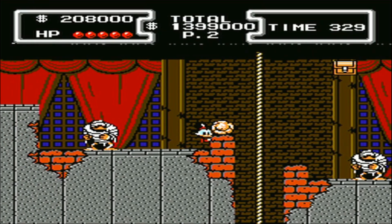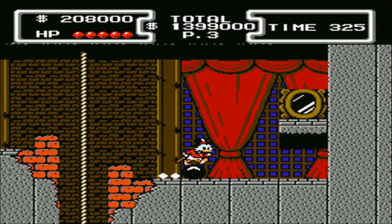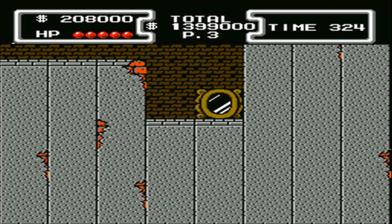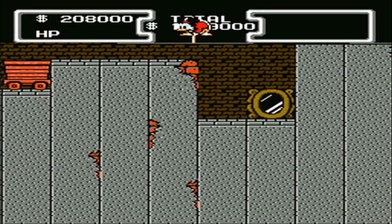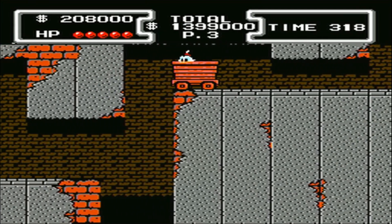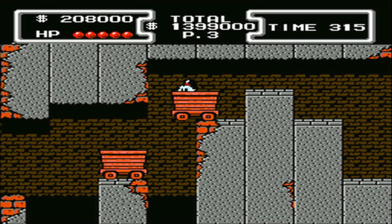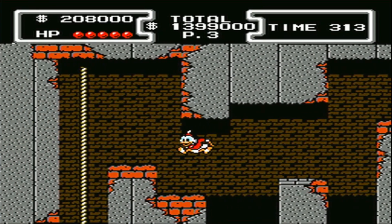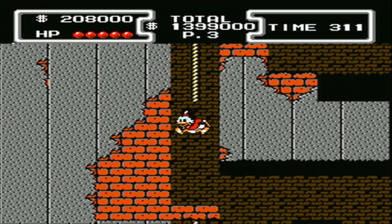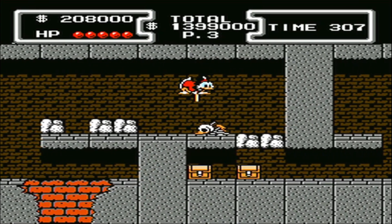If we go back to where we dropped the treasure chest on the zombie mummy guy, we can take that magic mirror, and that leads us to an ore cart. We kind of got to duck and then jump out of it. Then there's going to be another ore cart we have to jump out of to another ore cart, and then we'll finally get to a rope. For me, I have a little bit of trouble with those ore carts, so coming this way just really isn't worth the risk.